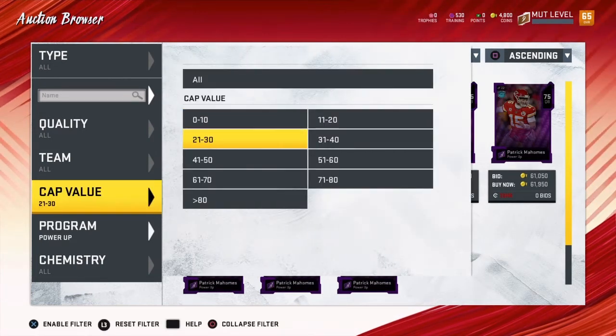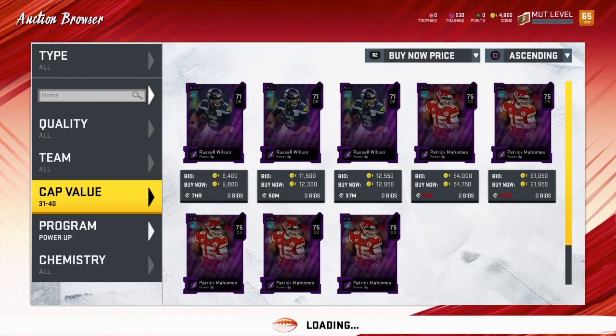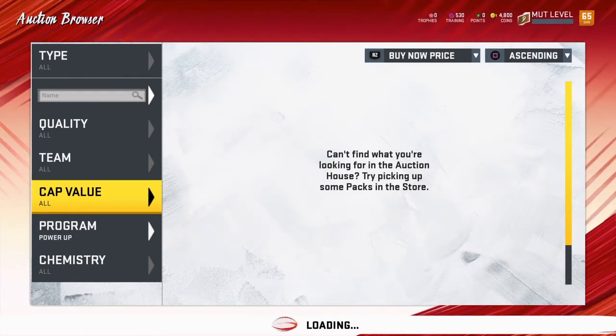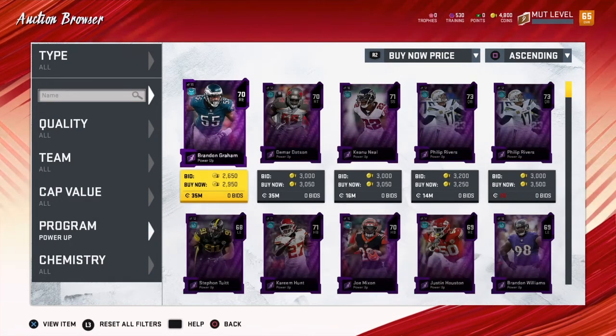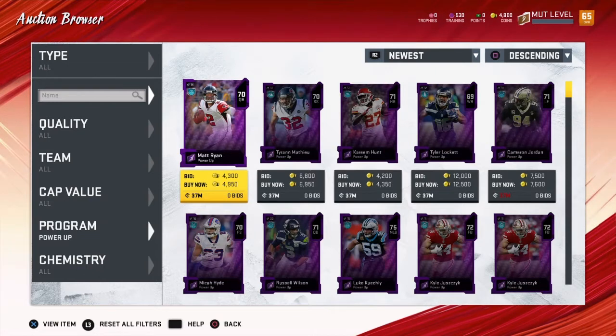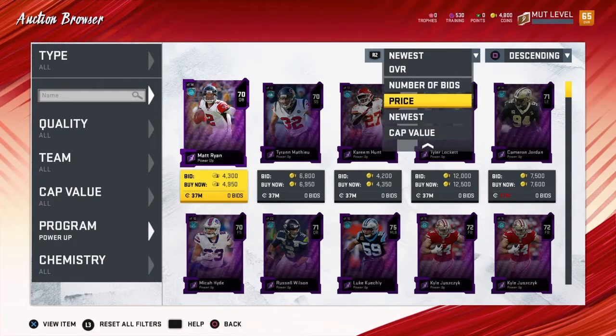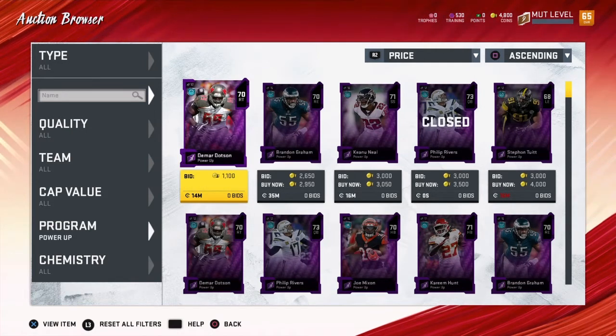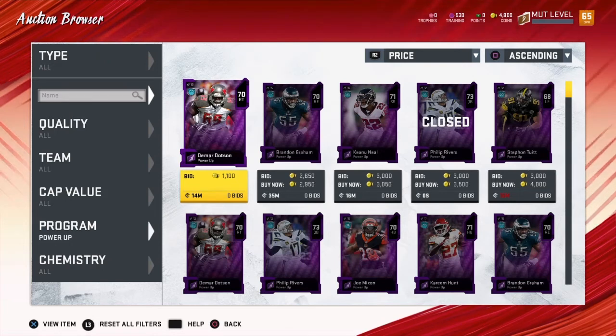No, that's not a good filter. Let's go to all and let's go to newest. Nothing there. 14 minutes on DeMar Dotson, $1,100. That might be something to take a gamble on and see if we get anything. Who knows?